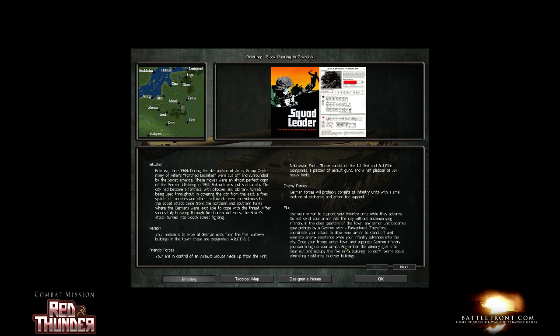During the destruction of Army Group Center, many of Hitler's fortified localities were cut off and surrounded by the Soviet advance. These moves were an almost perfect copy of the German Blitzkrieg in 1941. It's a fortress city — old tank turrets and pillboxes, a fixed system of trenches and earthworks.